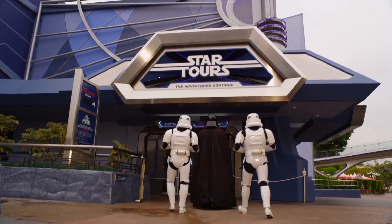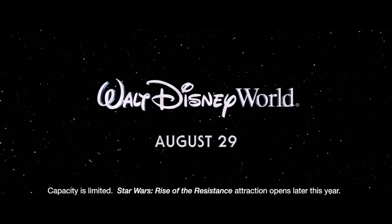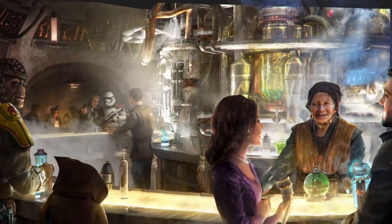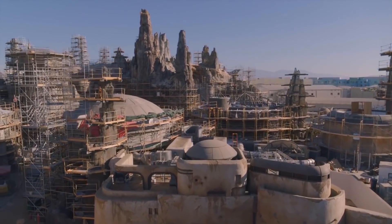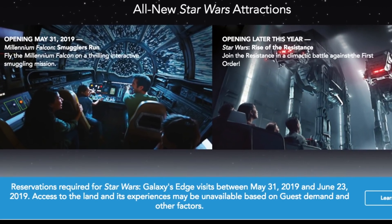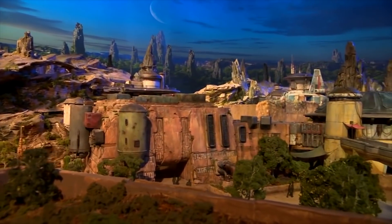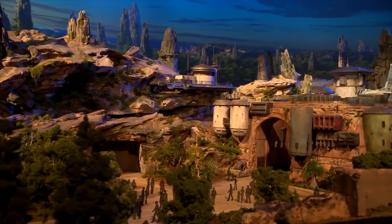Star Tours is not going anywhere. Star Wars Galaxy's Edge will open on May 31st at the Disneyland Resort, and on August 29th at Disney's Hollywood Studios at Walt Disney World Resort. At Disneyland, the land will open in two phases. For Phase 1, we'll be able to ride Millennium Falcon Smuggler's Run, visit Oga's Cantina, and much more. Then later this year for Phase 2, Star Wars Rise of the Resistance will open. If you're planning to visit between May 31st and June 23rd, 2019, you will need a valid theme park admission and a no-cost reservation subject to availability to access the land, and Fast Pass will not be available for any of the attractions during that time. Galaxy's Edge at Disney's Hollywood Studios will open fully on August 29th. Reservations will not be needed to access the land at that time.